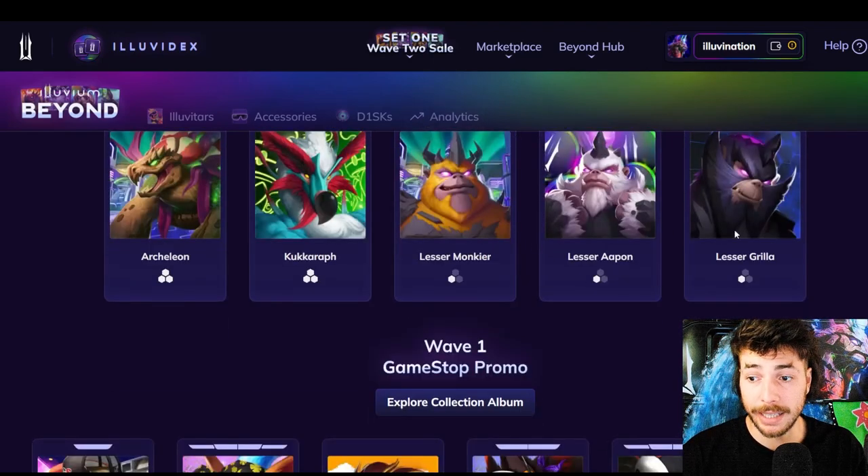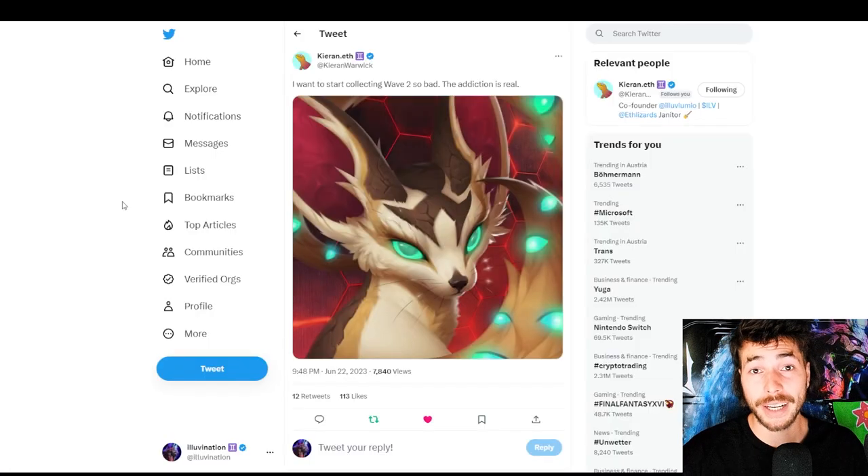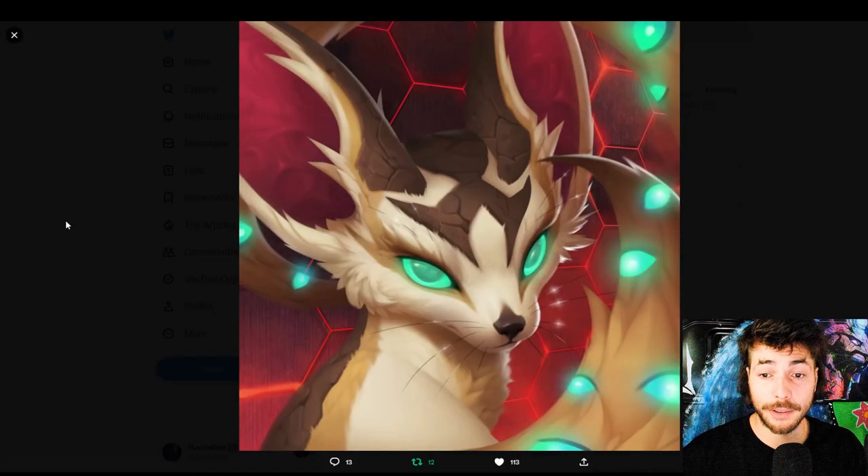Then we got the three monkeys — Brilla, Apon, and Monk — all in stage 1, looking very clean. Here we got a tweet from Kieran showing the Quinks in full-screen resolution, looking so freaking good. This really is breathtaking art.